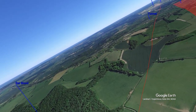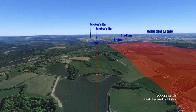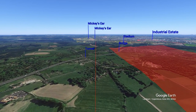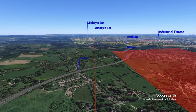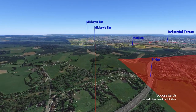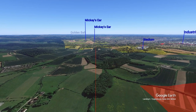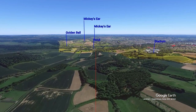The downwind leg takes you over the M40 between the tunnel under it on the left and the bridge over it on the right. At the end of this leg is a small wood which, with the field between and the next wood to the left, looks a little like Mickey Mouse. Mickey's ear to the right is your aiming point. After crossing the M40, Mickey becomes a little bit more obvious.